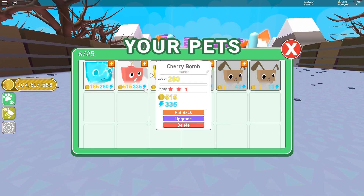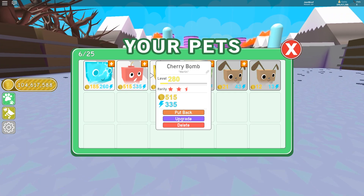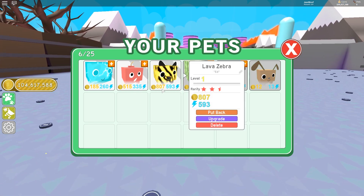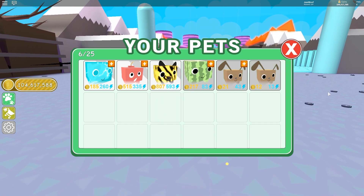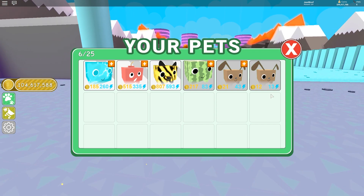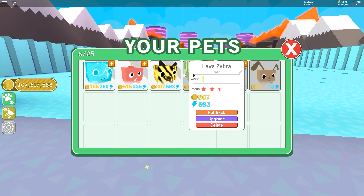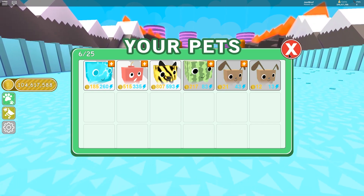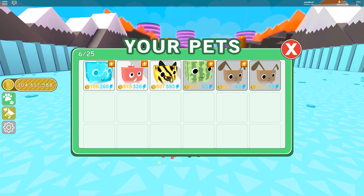I mean if this guy cost 50 million, the next one's definitely gonna cost way more than that. But to be honest, if I bought five of these for around 8 million each and then bought the pass to give me seven pets, technically it would be a lot faster than just buying one of this. But we'll work our way up there.